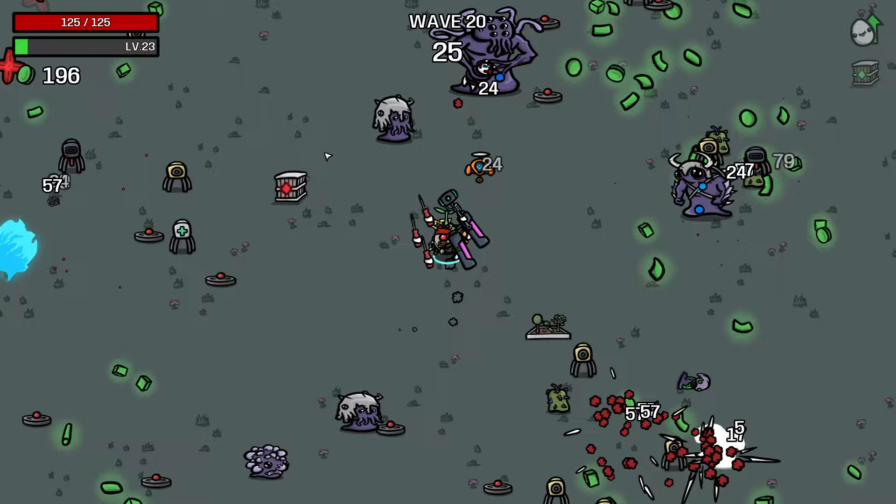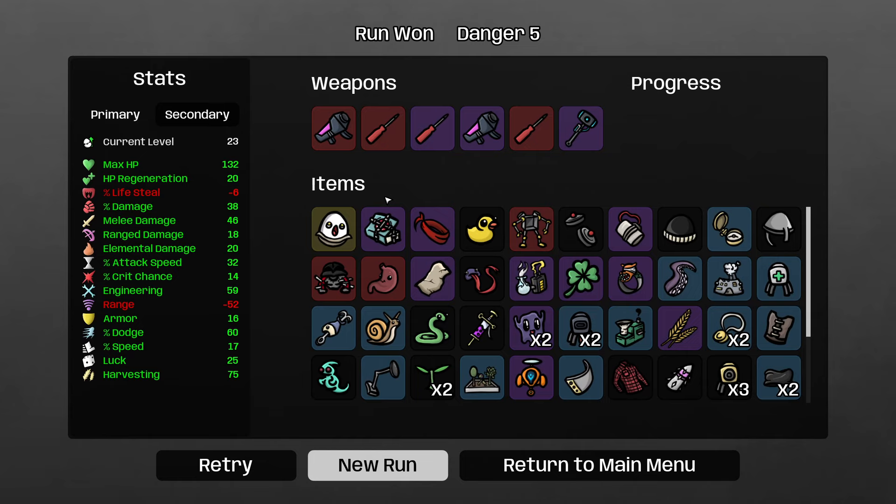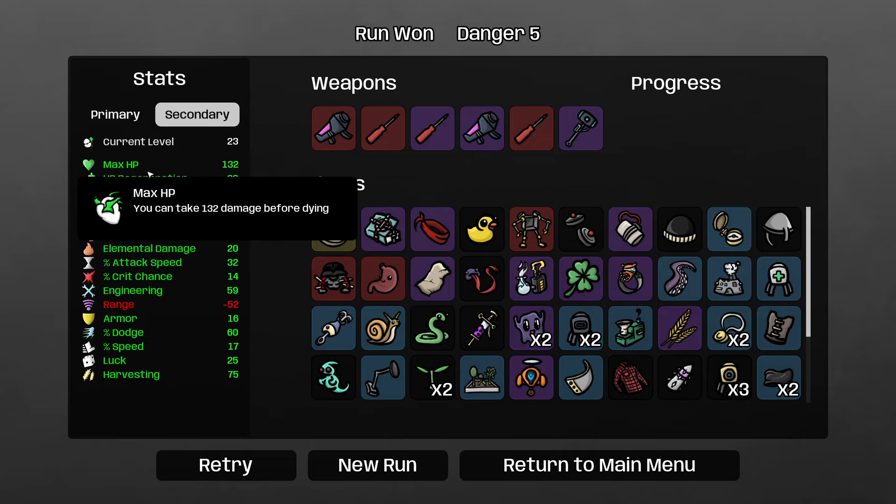Another thing to recommend torture as an item — just like strange book and stone skin — is that it gives you another stat that you don't have to buy. You stop having to buy any healing in the shop, which means that all of your future shops get much more efficient.